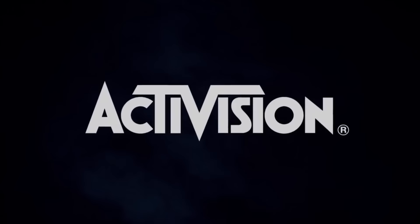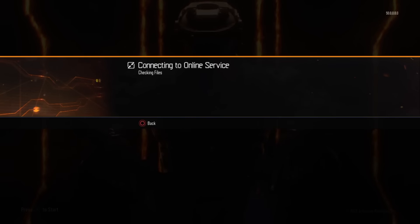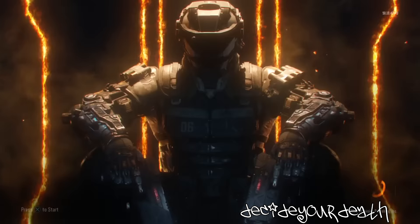All you want to do is start the game up with your high-level account. Once that's done, hit X, go to multiplayer, find match.